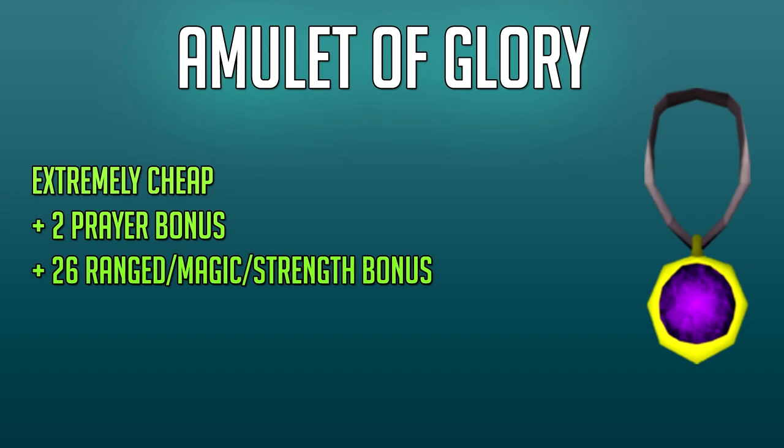First up we have the affordable and well-known Amulet of Glory. Now if you're a newer player watching this video, this is probably the first amulet you're ever going to buy in RuneScape as it's extremely cheap. It gives you a plus 2 prayer bonus and a plus 26 style bonus in both ranged, magic and strength, meaning it's a tribrid or hybrid amulet. But once you start getting to the mid-levels, this amulet is easily replaceable with a much better one.